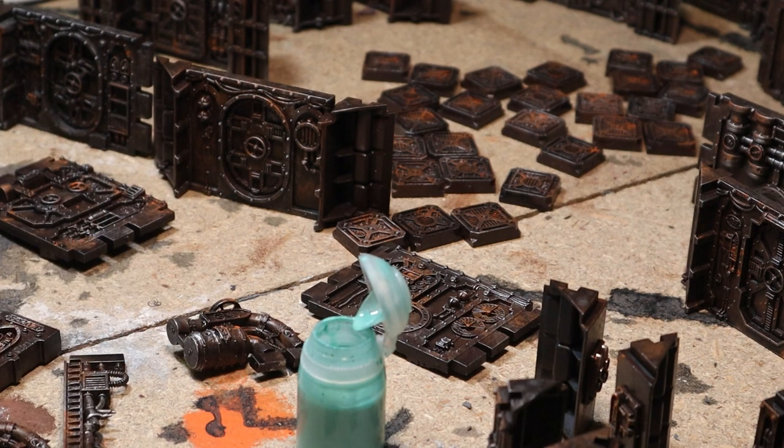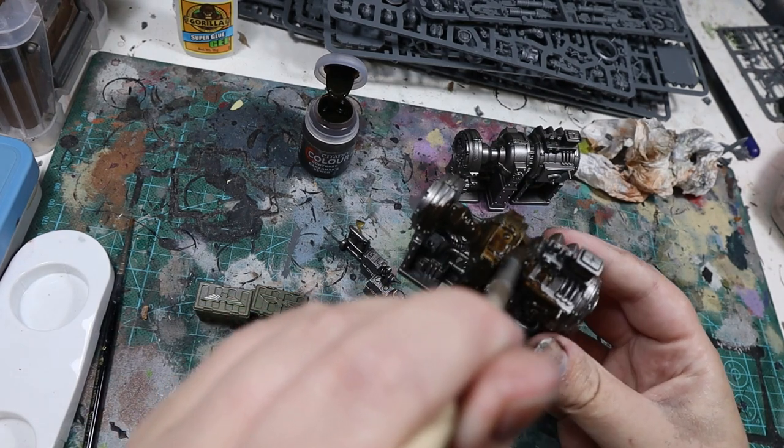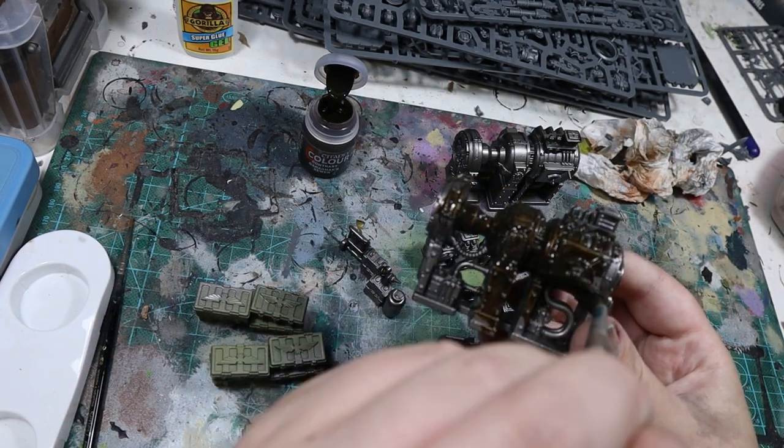Then we just had to paint the scatter scenery, which I did using mostly wash inks, a few contrast paints, and the Typhus Corrosion technical paint. And the set is ready to play.